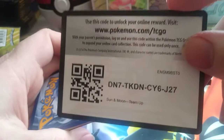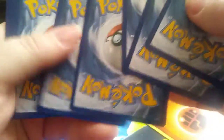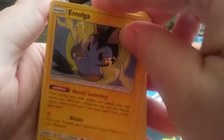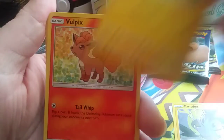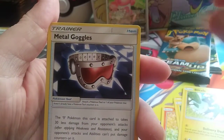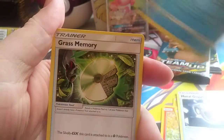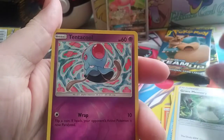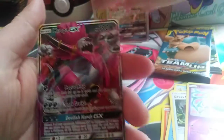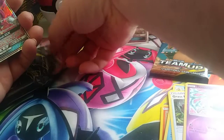We got a white code card. Pack 6 — Fighting Energy. Emolga, Mareep, Bulbasaur, Joltik, Blitzle, Metal Goggles, Golduck, Grass Memory, Tanker Cool Reverse, and Hoopa GX. Let's lay it up.